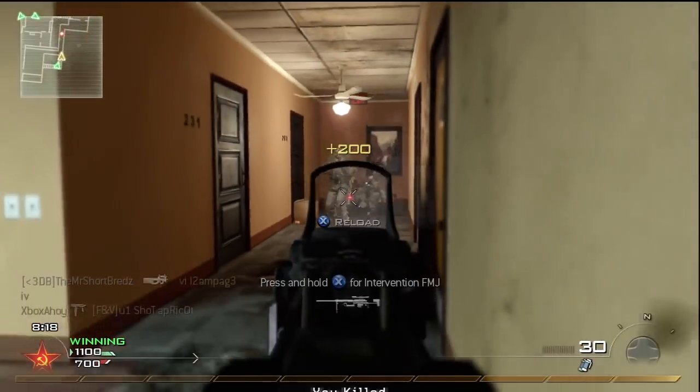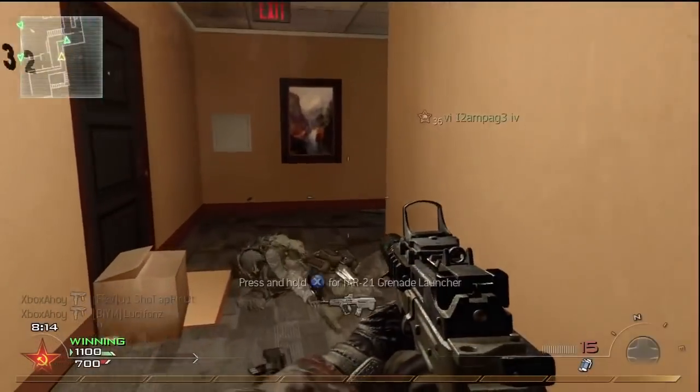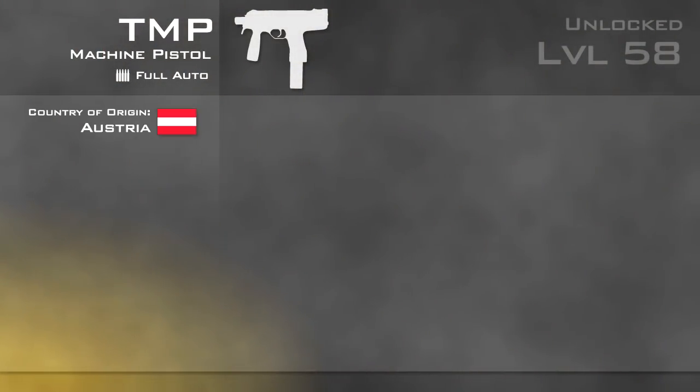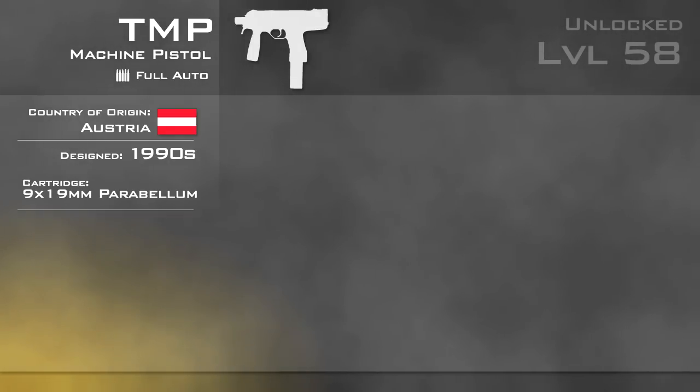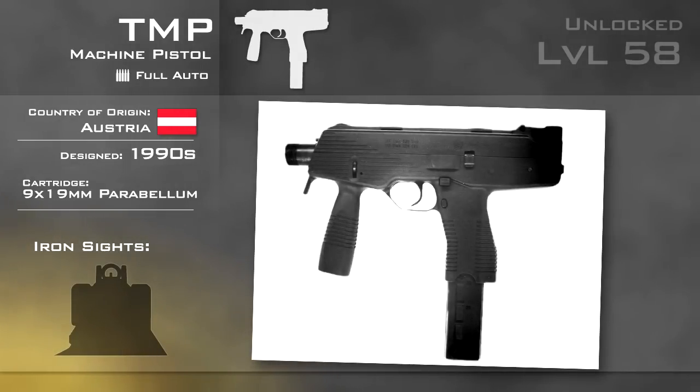The TMP, or Tactical Machine Pistol, is a fully automatic weapon unlocked at level 58. The TMP was designed by Austrian company Steyr in the early 90s. It fires the NATO standard pistol cartridge, the 9x19mm Parabellum round. The TMP is no longer produced; in 2001 the design was sold to Swiss company Brauger & Tomit, who since developed the TMP into their MP9 design.